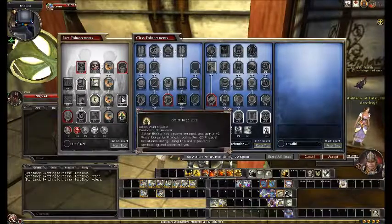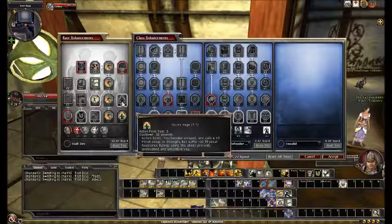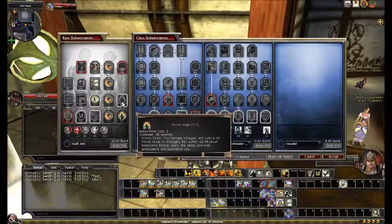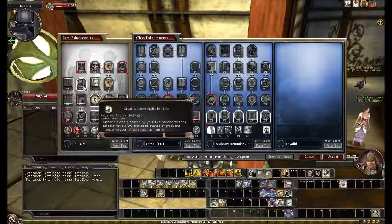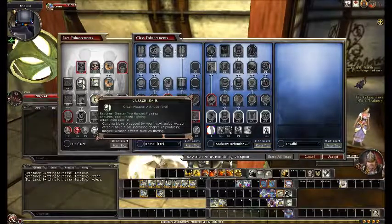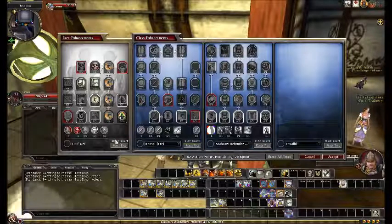As far as this other ability goes, I don't care about glancing blow procs — make this glancing blow damage, and then you got something. Second of all, it's two action points per tier. I just took an extra 6% chance for magical weapon effect and went from 22 to 28 points spent. That's ridiculous.